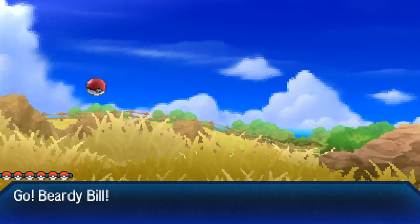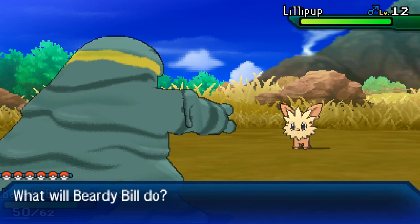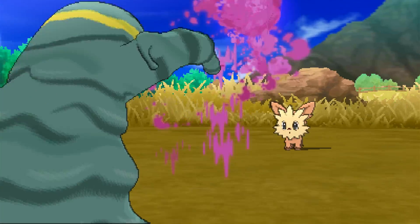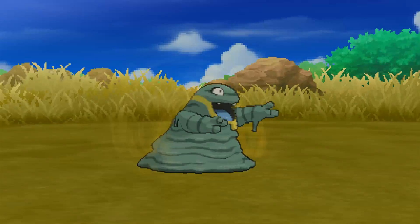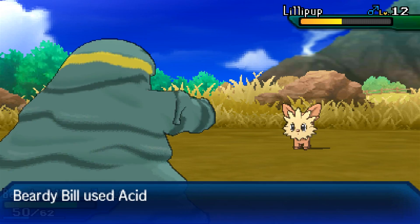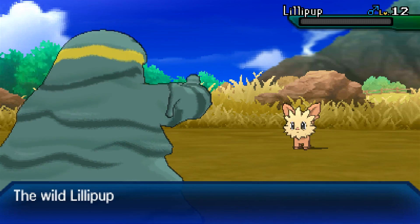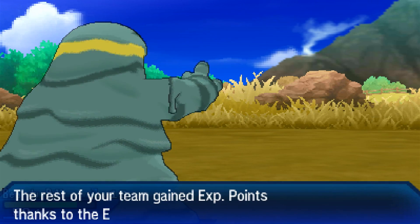Oh, Lillipup! Hi Lillipup — you're adorable. I'm fine with battling you. We'll just use more Acid Spray. Beardy Bill's getting some level ups here — we're almost at level 20 for this boy, which is great. That really hurt poor old Lillipup's feelings. What are you doing? Oh, you're identifying me — well, don't do it. I think that Beardy Bill wants to be Beardy Bill, not identified as someone else. Keep him how he is. There goes Lillipup. Too many cute Pokemon in this game — it's just hard to choose one over the other.